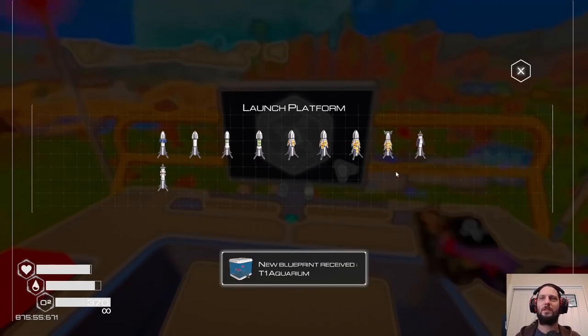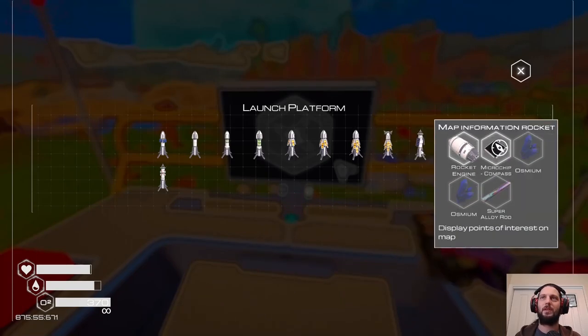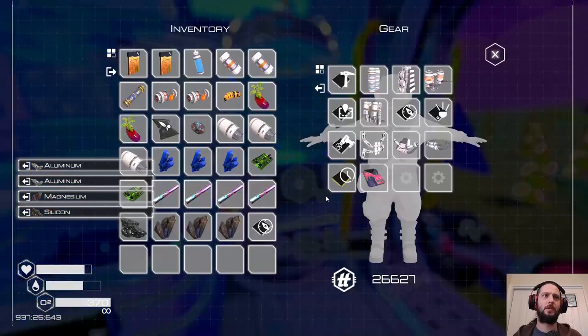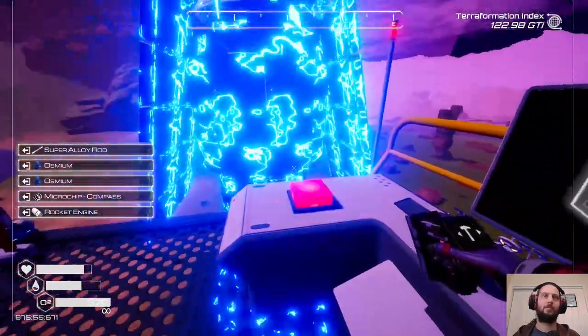If I make three or four compasses, I can get all of that stuff. Tier four exoskeleton — I don't have enough equipment to warrant that. Map information rocket — let's send that off. I don't have one of those yet. We can make the tier four but not the tier three.